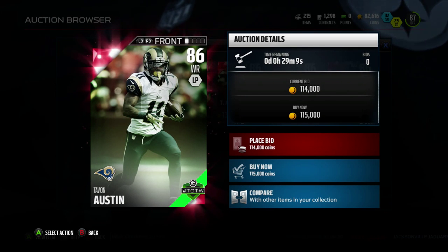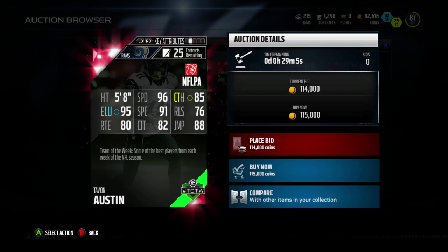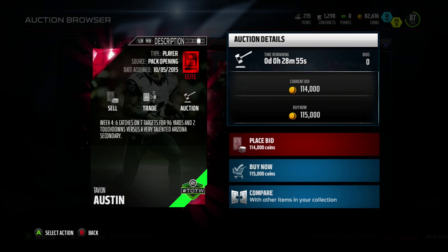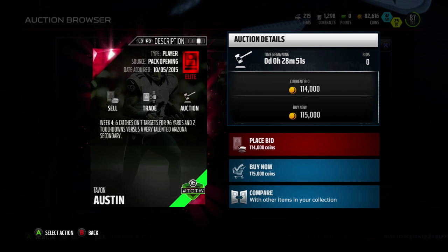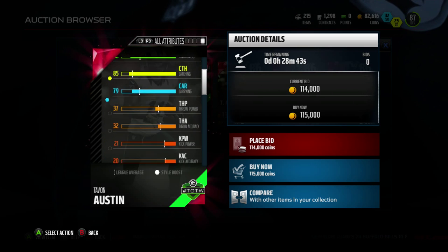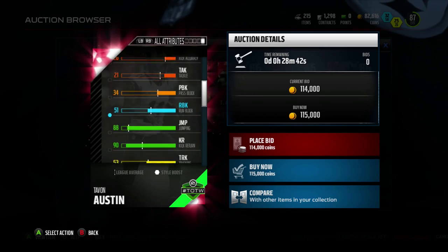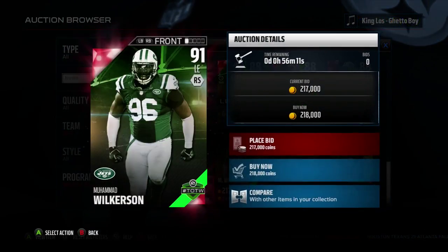Then you have another kick return threat in Tavon Austin, 86 overall wide receiver for the Rams. 96 speed, 95 elusiveness, 91 spec catch, 88 jumping — which is great because he's only 5'8". He had six catches on seven targets, 96 yards, and two touchdowns versus a very talented Arizona secondary. This further proves the point I've been making all year: Patrick Peterson is the most overrated player in the NFL — he doesn't stop anybody. Tavon Austin also has 90 kick return, which I really really like.